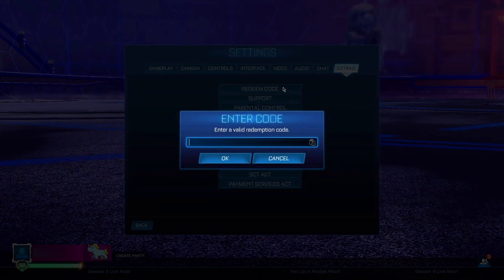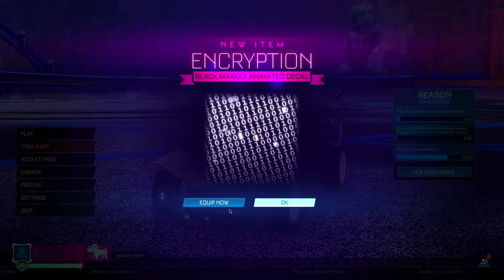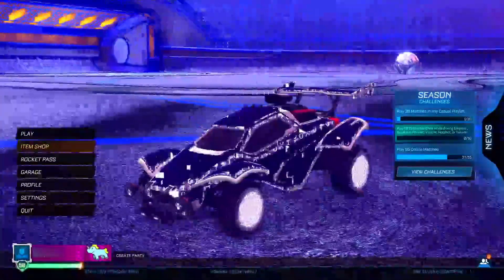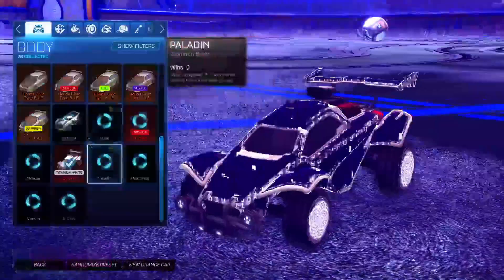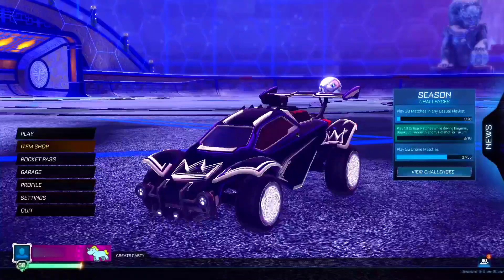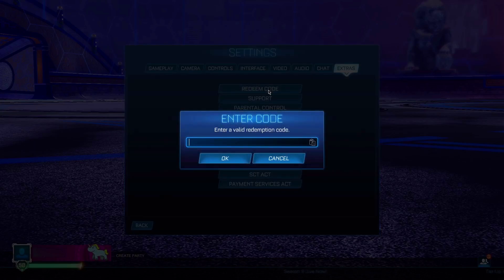The fifth code is going to be 'matrix 2023'. This code allows you guys to get the encryption decal for completely free, which is another black market — absolutely insane. Boom, we just got the encryption for completely free. It looks a little bit crazy, but it is definitely a nice decal — very unique and very cool. I definitely recommend you guys get your hands on it as well.